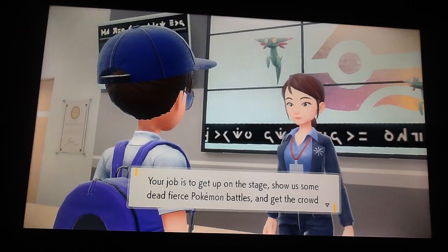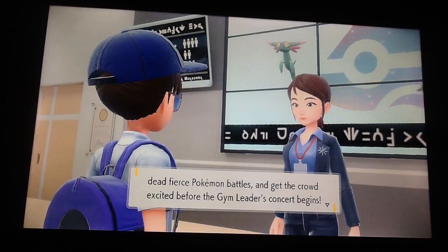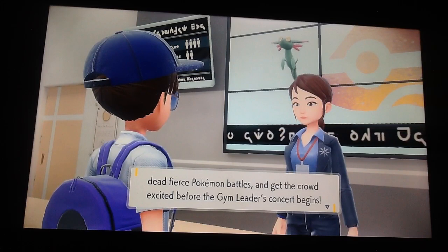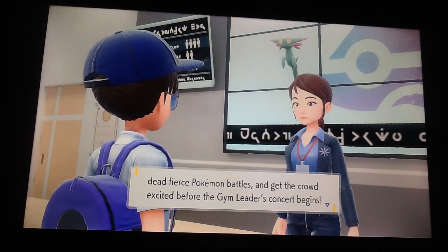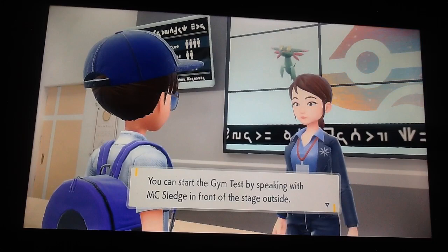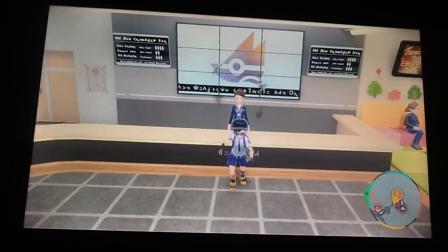Your job is to get up on stage and show us some fierce Pokemon battles and get the crowd excited before the gym leader's concert begins. I feel like this is kind of a combination of — like back in Sword and Shield — it's like Piers and Opal's gym. Because Piers is a rock star, obviously. And Opal's gym challenge was just to fight trainers, but of course answer questions too. You can start the gym test by speaking with MC Sledge in front of the stage outside. Now get out there and have fun.